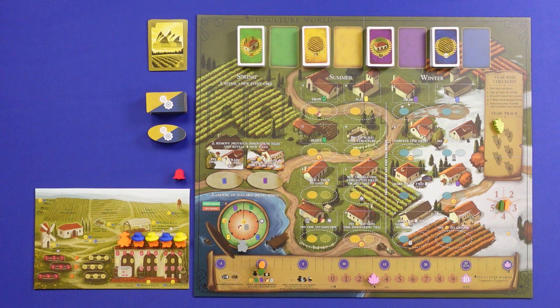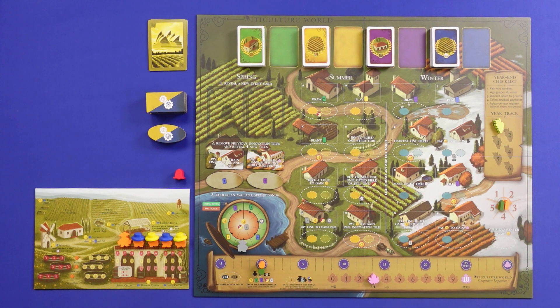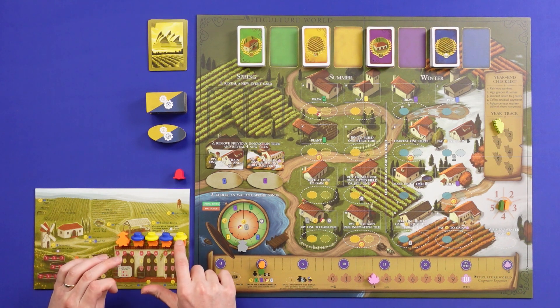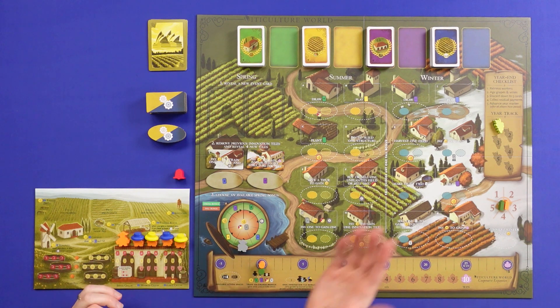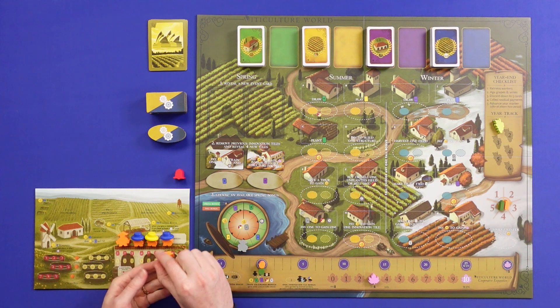It works like the original Viticulture - there are only two worker placement rounds, the summer and the winter, as distinct from the Tuscany board where there was worker placement in all four seasons. You've got four normal workers and your Grande worker. The normal workers each begin the game with a summer or winter hat, meaning that worker can only be placed in that season. When you train your workers - a critical thing in base Viticulture - you're training them into flexible workers that can go in summer or winter. When you do that, you take the hat off - and you get the Safety Dance in your head, no doubt.